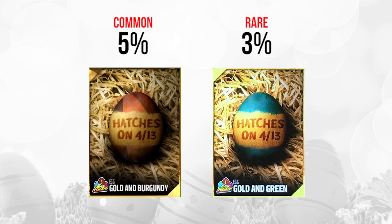On 4-13 we've also got the two golds. We have the gold and burgundy one, which is pretty common at a 5% pull rate. The other one on the right is among the rarest of the gold eggs — only 3% of people that pulled eggs pulled this one. That one is going to be probably something decent as far as the gold eggs go, but still probably not going to be on the level of the elites.